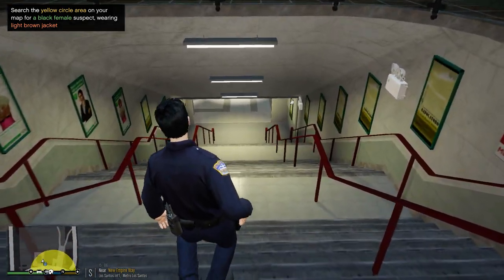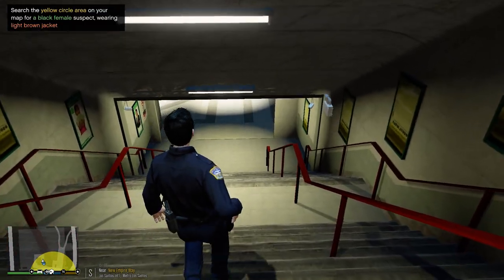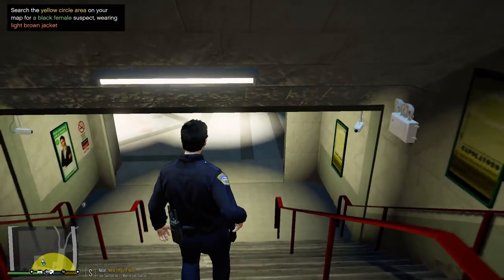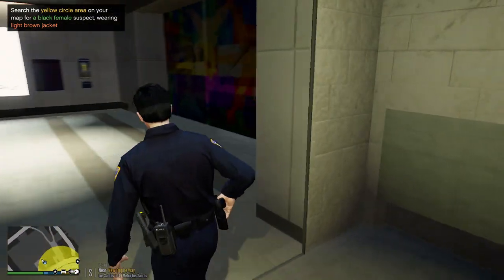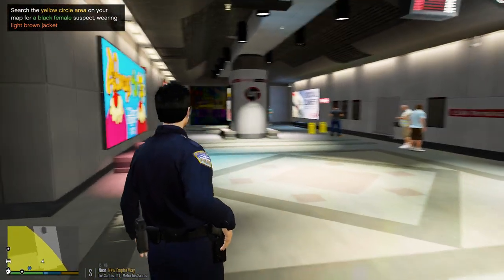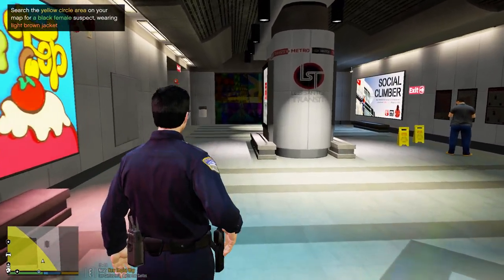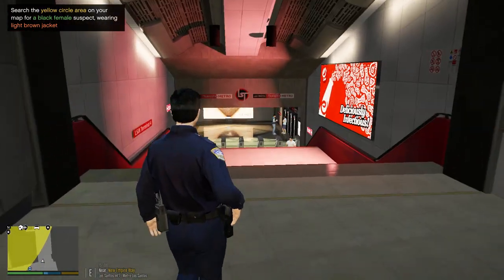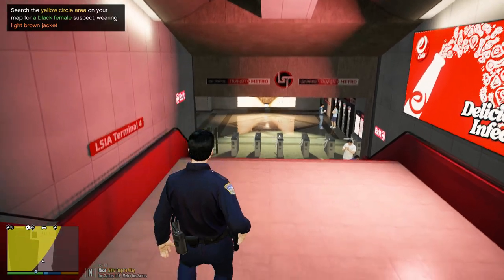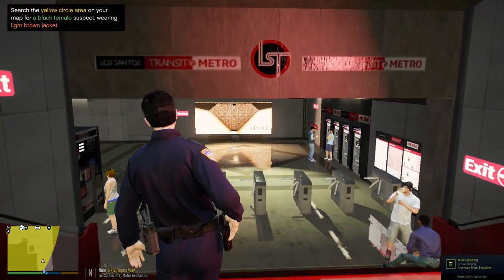I didn't know you could go down here! I didn't know you could go down here! All new to me guys — I didn't know you can go in the subway area at the airport in GTA. They could be down here!